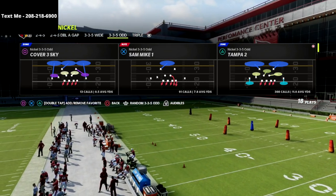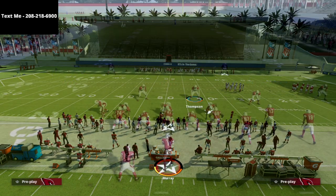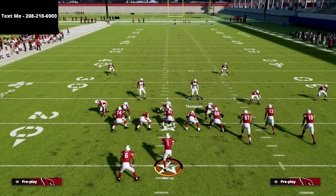The play we're going to be going over in this video is the Nickel 335 Odd Tampa 2. This is one of my favorite base defenses in the entire game. Before we dive too far in, I do want to let you know that I have a Nickel 335 Odd defensive ebook.